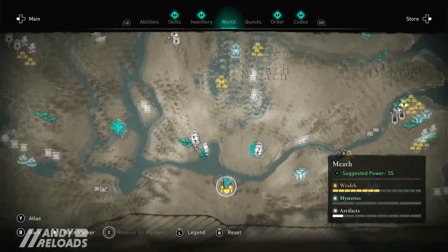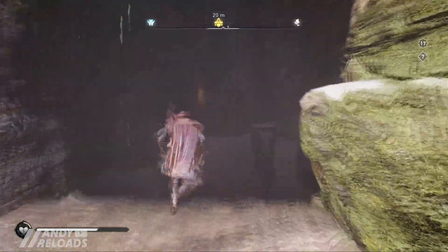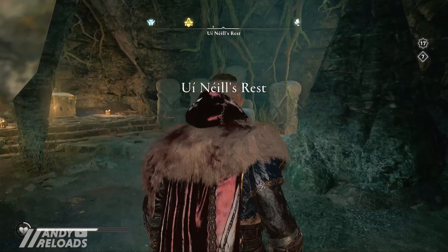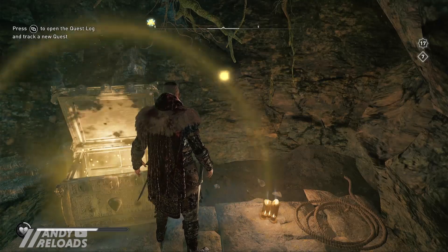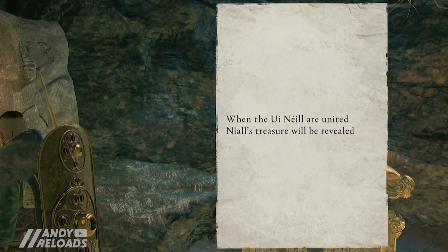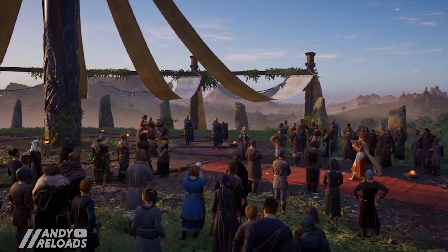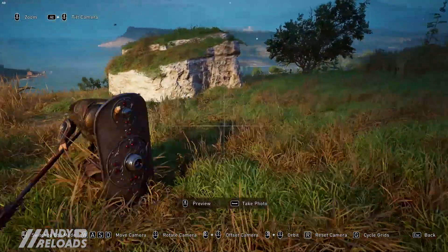Once you have your five Uí Néill artifacts, head to Uí Néill's Rest, not far from Lagade's tomb. Head down through the waterfall and open the Uí Néill dynasty chest for your legendary Cú Chulainn shield. It states that when the Uí Néill are united, Nár's treasure will be revealed - which is what we've just done, uniting the kings of the Uí Néill and their treasures, the artifacts, to receive Nár's famous treasure: the Cú Chulainn shield.